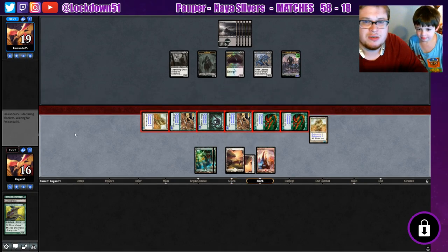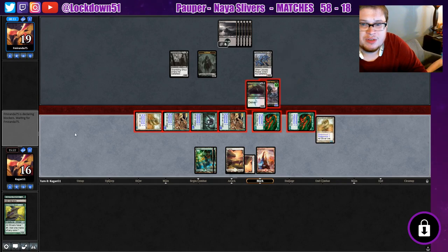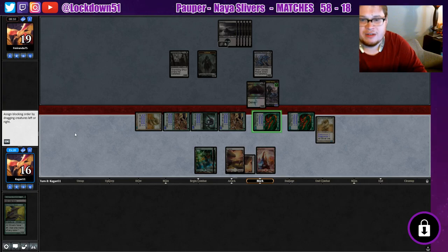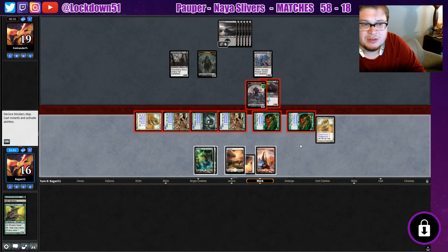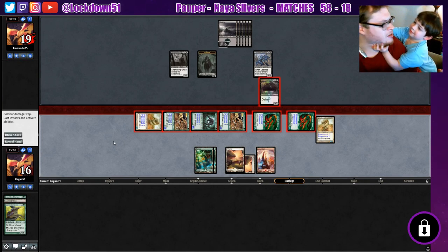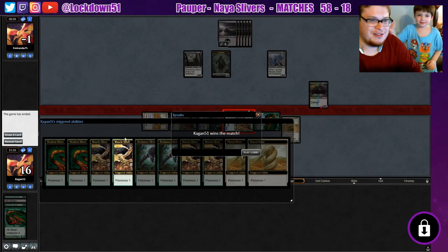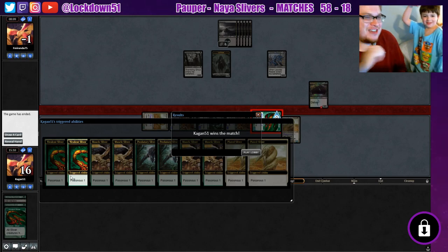I'm waiting in anticipation for what our opponent is about to do. Block on the Vivulence — double block on the Vivulence. We'll go like this because we can't kill the Gurmog anyways. They're scared of the Poisonous — but this is just lethal for them! They messed up, they had to block more. We won! High five! Nice job buddy!